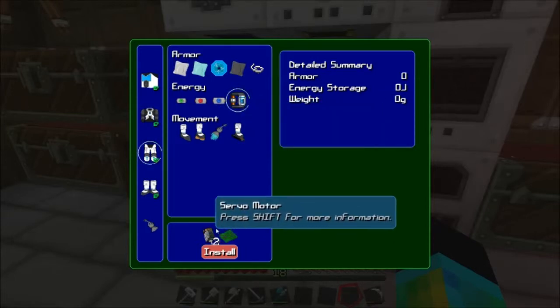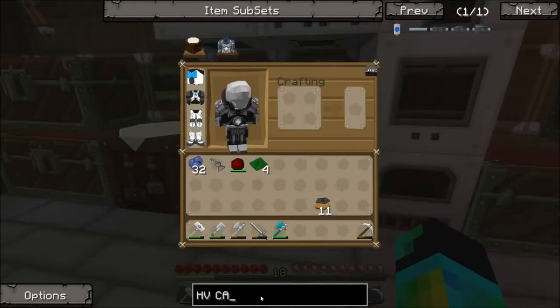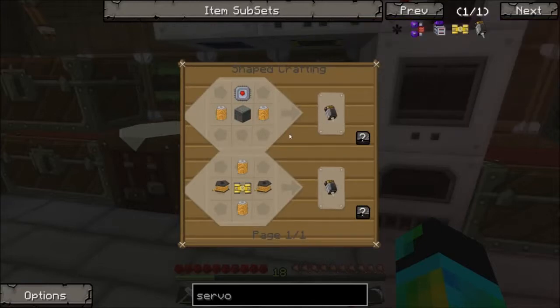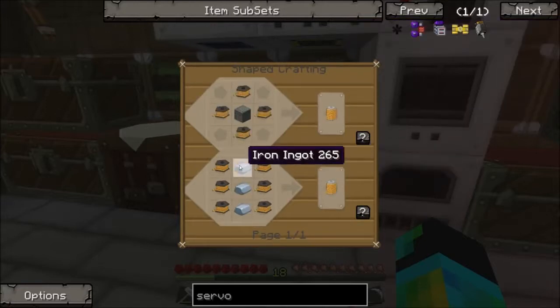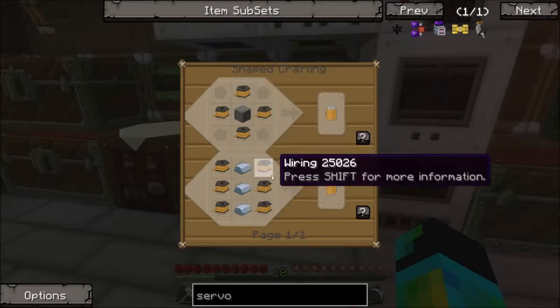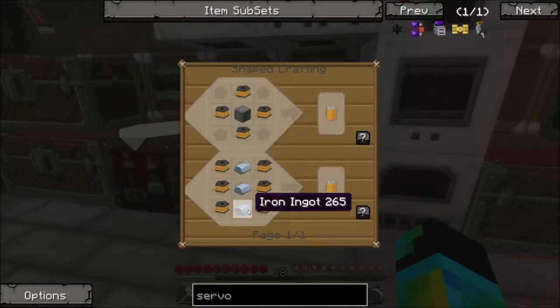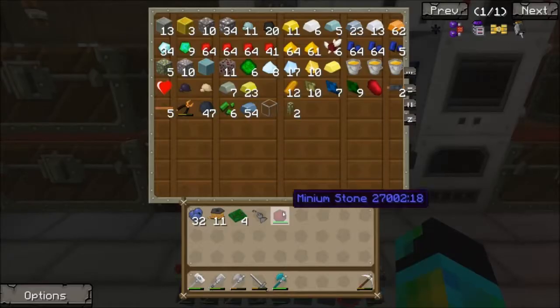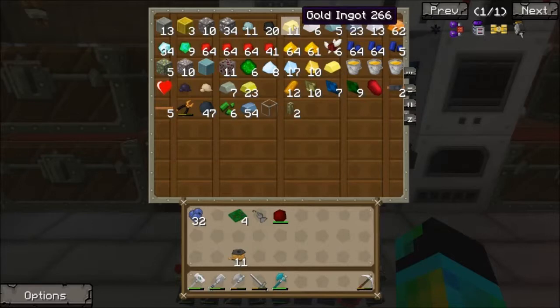We can get energy actually from this as well, which generates as we move. So we need some servo motors. Let's see how hard they are to make before we decide to make them. So how do we make these? Oh wow, that's expensive. Well, is it expensive? It's not really that expensive, because you get a ton of these. So we can easily make that. Let's make a couple of those real fast. We have a good amount of wiring. Let's get one, two, three, four, five, six.